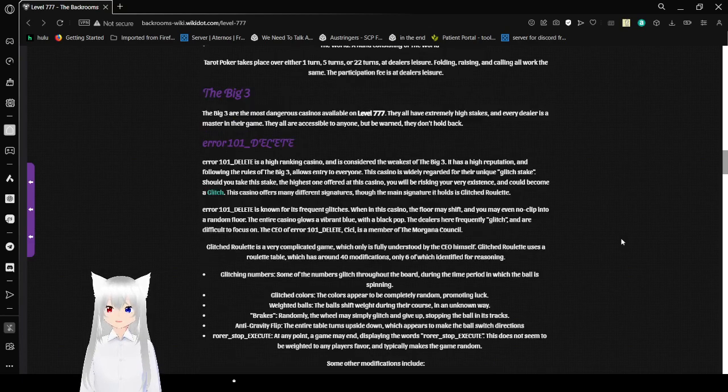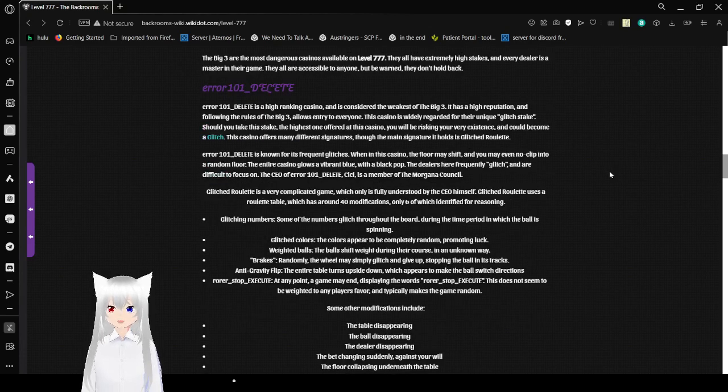The Big Three are the most dangerous casinos available on level 777. They all have extremely high stakes, every dealer is a master in their game, and they are accessible to anyone — but be warned, they don't hold back. Error 101_delete is a high ranking casino considered the weakest of the Big Three. It has a high reputation, and following the rules of the Big Three allows entry to everyone. This casino is rarely regarded for their unique glitch stake — should you take this stake, the highest one offered, you'll be risking your very existence and could become a glitch.